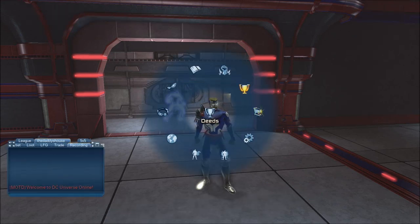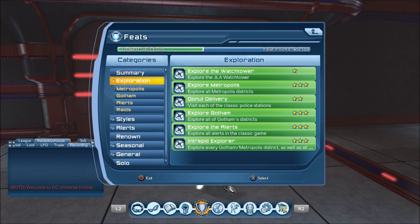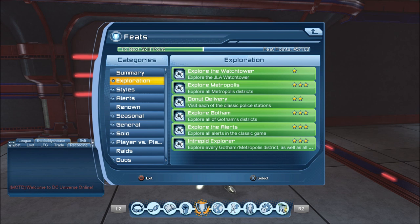A list of feats to accomplish in the game can be found in the Deeds area of the user interface. Each feat has a certain requirement and feat points to reward. 1 star feats give 10 feat points, 2 star feats give 25 feat points, and 3 star feats give 50 feat points. For every 100 feat points you gain,